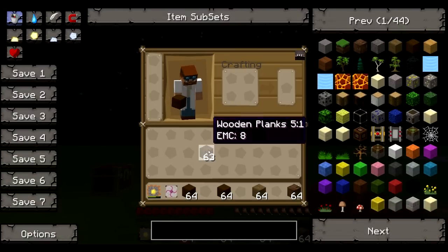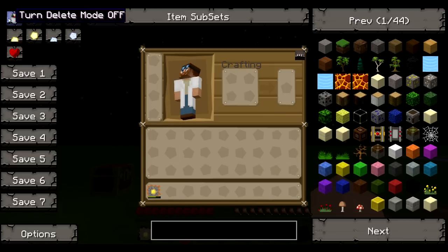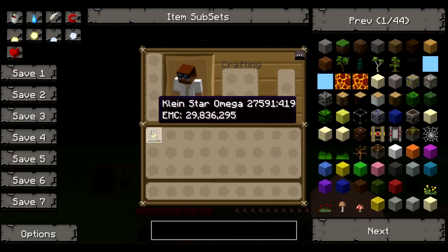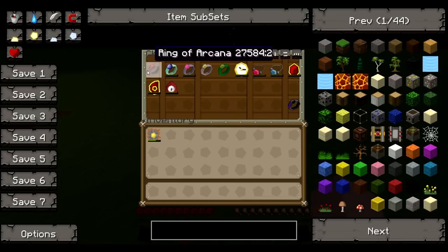I'm going to quickly clean my inventory. Now that my Kleinstar has some power in it, you're going to see what that's useful for. For starters, it does not need to be in your hotbar. Let's start with the zero ring.